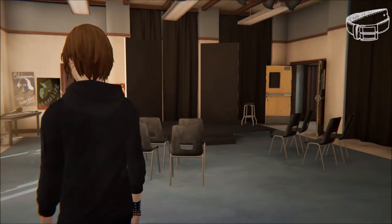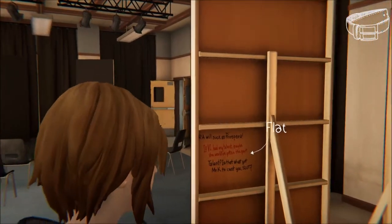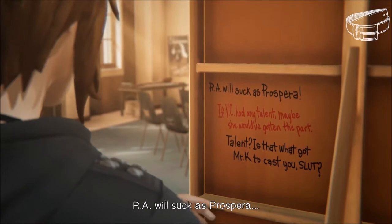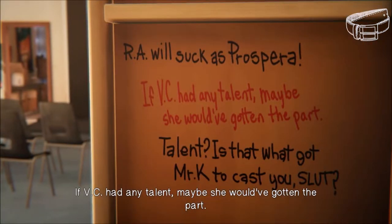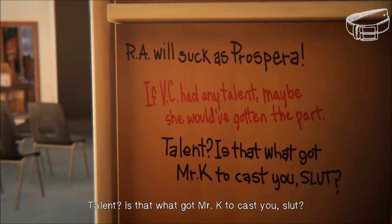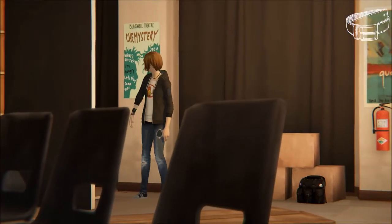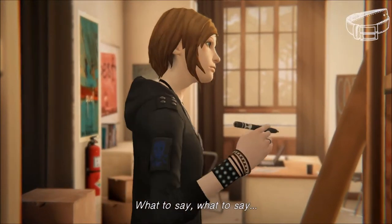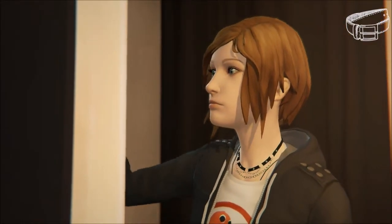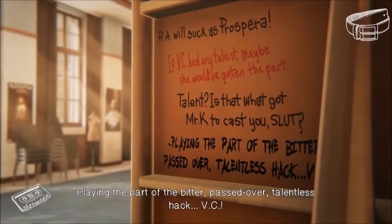The next graffiti place is actually here in the acting classroom. There is one additional place where you can make graffiti that doesn't count towards the achievement, so I wanted to show that here. You can read on the back of this panel: 'If VC had any talent, maybe she would have gotten the part.' — 'Talent? Is that what got Mr. K to cast you? Slut? Because they don't call it drama lab for nothing.' You can add your own comment here, which is kind of like graffitiing but doesn't give you an achievement point. Playing the part of the bitter, passed over, talentless hack, VC.